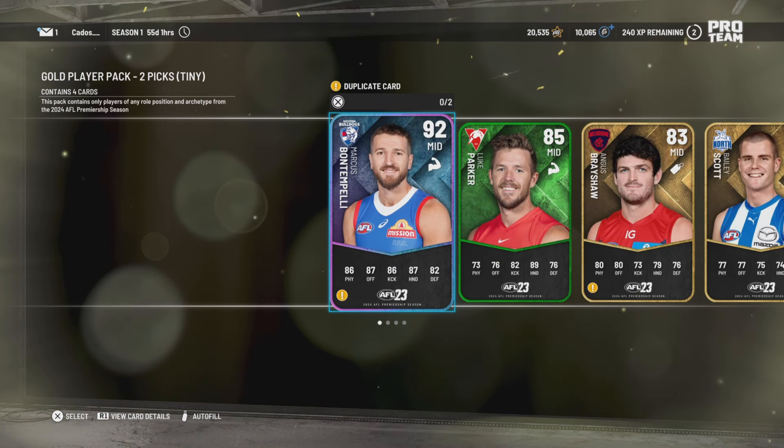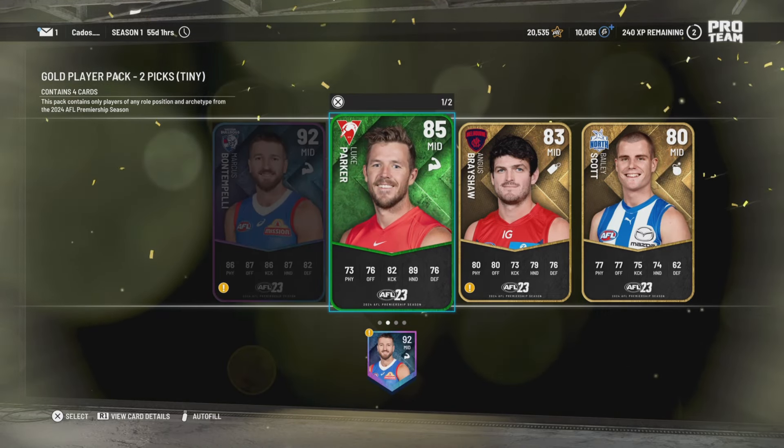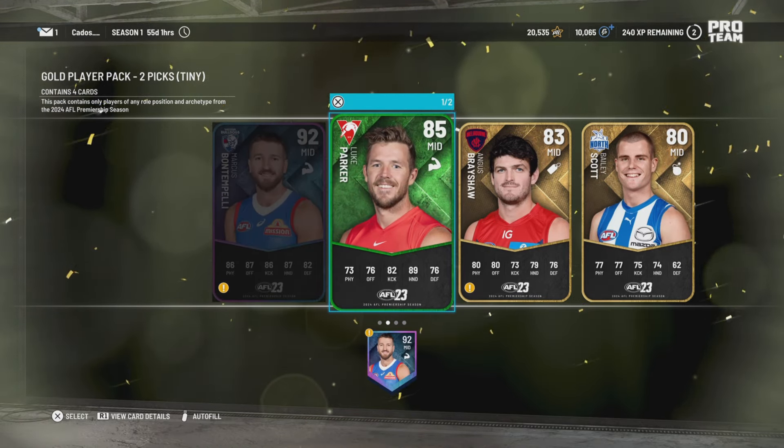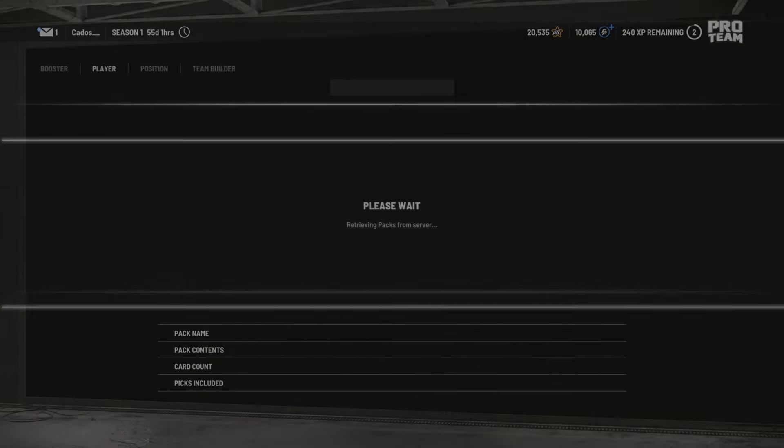Oh my god, we got a duplicate Bunt — already got Bunt once. I think we'll take this card anyway and we'll take Luke Parker. Then I think we will extend the contract of diamond Bunt.